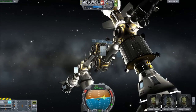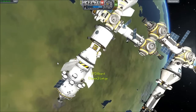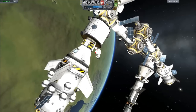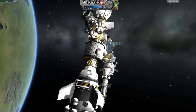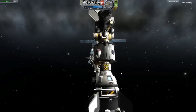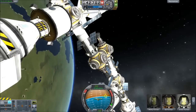Now let's do our business. We're going to transfer some crew members. Let's EVA this guy. Turn on the rocket suit, go back, go up, go over, go forward, go down, go forward. Now we're grabbed on the ladder and we're inside the module that we just delivered.